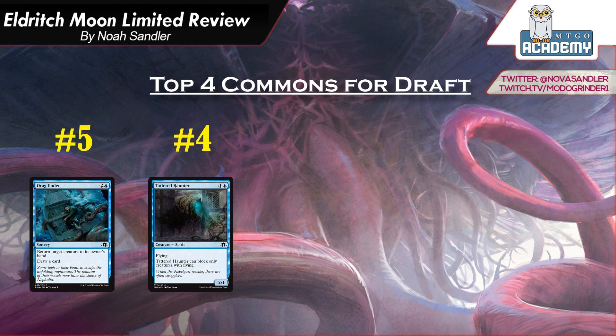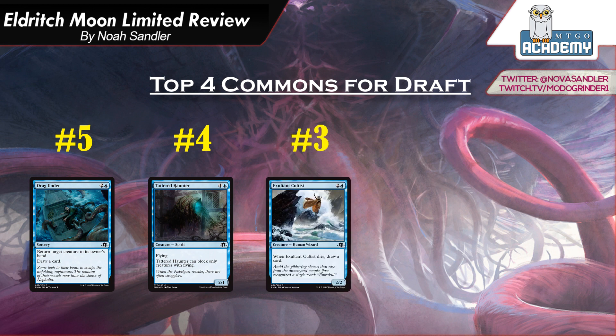Number 3 is Exultant Cultist. It's 2 and a blue, a 2-2 Human. When it dies, draw a card. This is just a very solid card by itself — it can trade with a lot of two and three drops and you're up a card. It's similar to Byway Courier, which was a very good common from Shadows over Innistrad. You don't have to spend mana to sacrifice a clue, though it does have one less power. What makes it really great is Emerge, which is a blue mechanic — this is a three-drop you can turn into a large creature while drawing a card, so even if your opponent deals with the Emerge creature, you're not down a card. That makes it a pretty key enabler for blue.